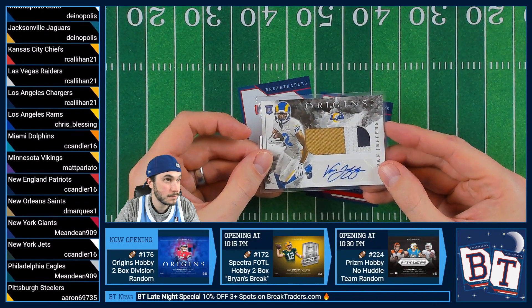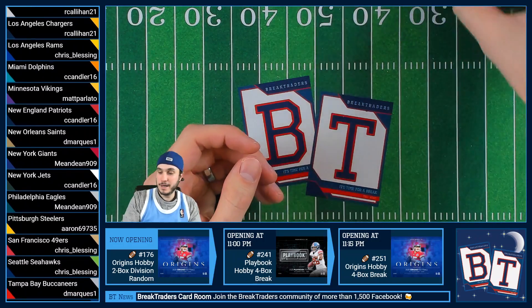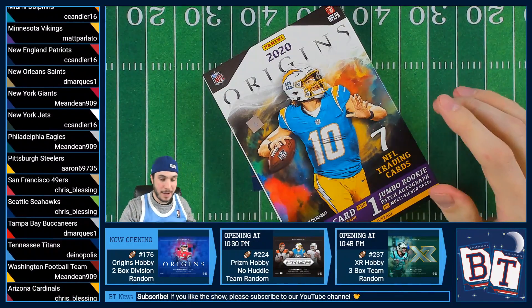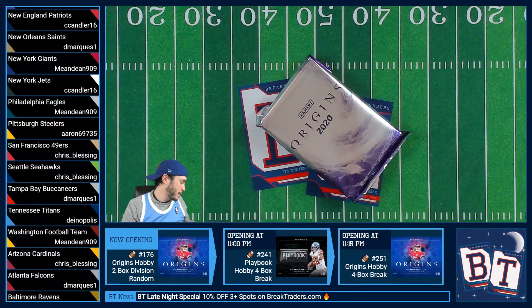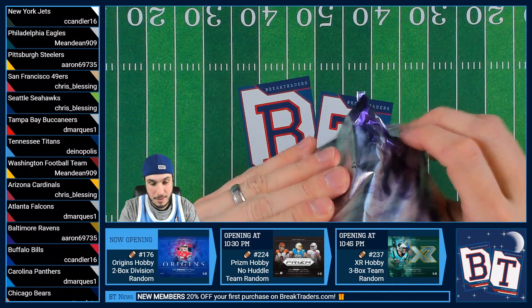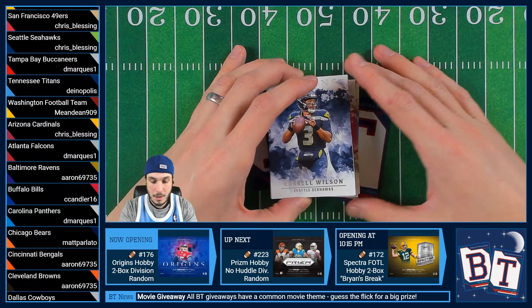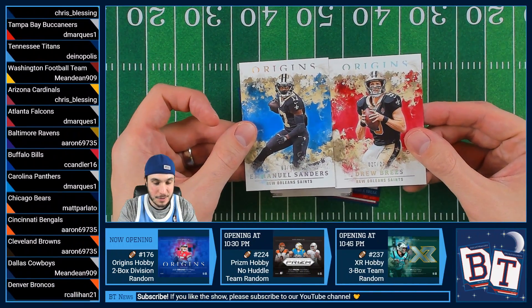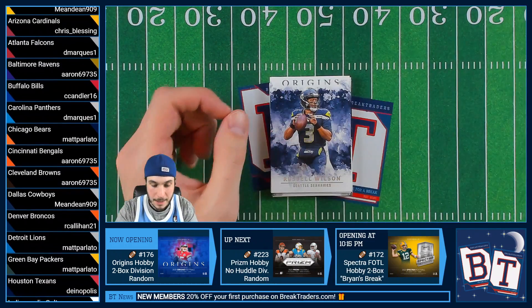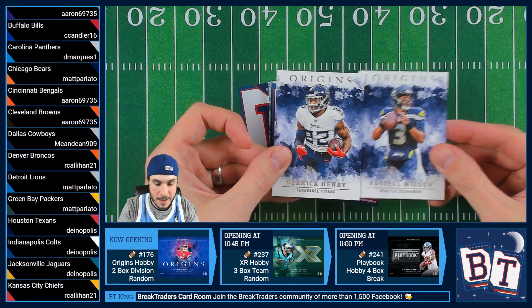Shoutouts to an epic Facebook post. I want to keep all the big hits — there's a lot of cards I have trouble saying goodbye to that come through here. I think the Peyton Manning Impeccable one-of-one was really tough. That was sick. I think Knig got that one, and it was not easy to say goodbye to. All right, box number two. We've got Drew Brees and Emmanuel Sanders with the serials — both going to David. We've got Russ and Derrick Henry as the bases.